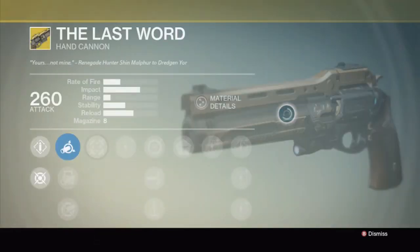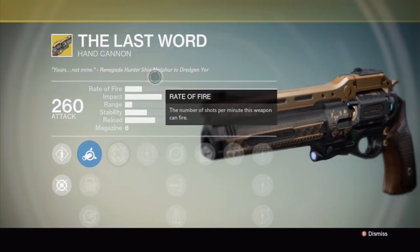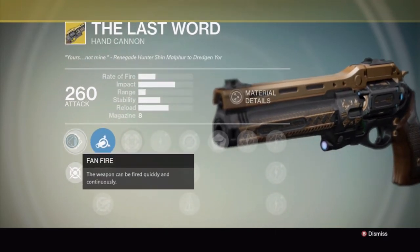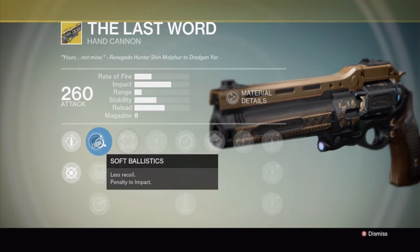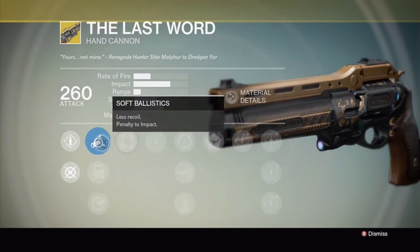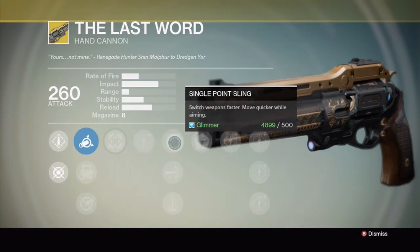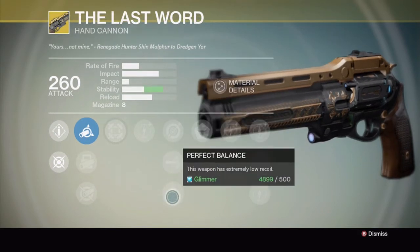This is The Last Word. It belongs to renegade Hunter Shin Malphur. Then you've got Fan Fire — this weapon can be fired quickly and continuously. Soft ballistics: less recoil, penalty to impact. Smart drift control: predictable and controllable recoil, penalty to range. Aggressive ballistics: more predictable recoil, enhanced impact, shorter range, more recoil. Hip Fire: this weapon has bonus accuracy while firing from the hip. Upgraded damage. Single point sling: switch weapon faster, move quicker while aiming. High caliber rounds: oversized rounds stagger targets but make the weapon harder to handle.